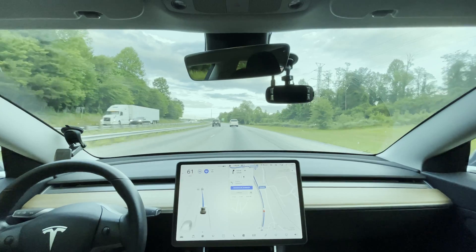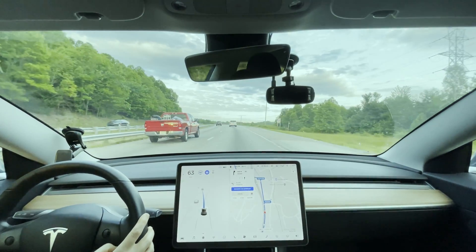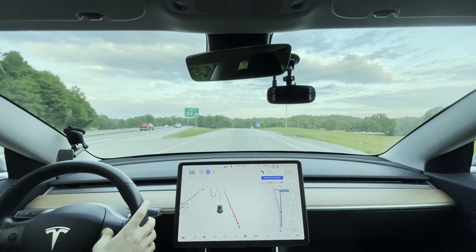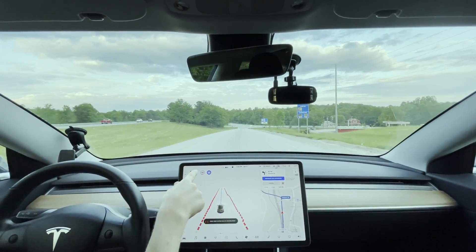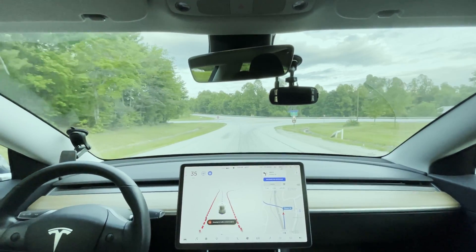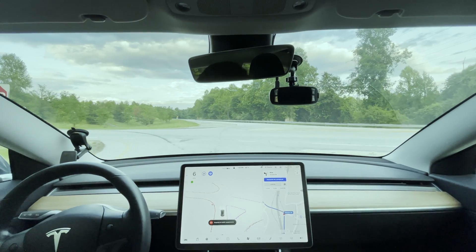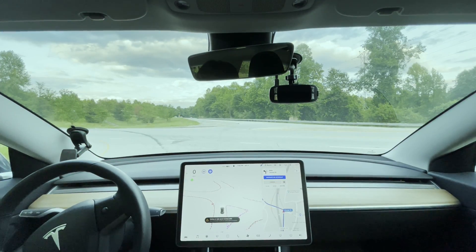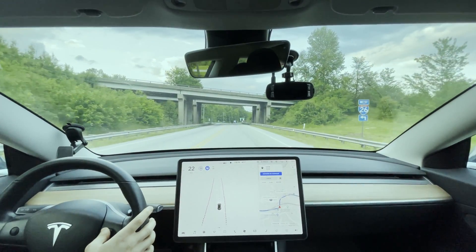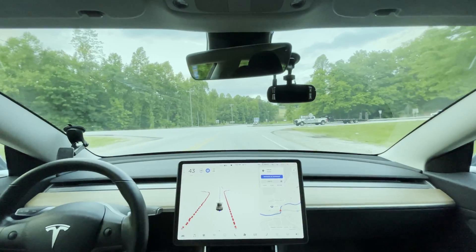What I actually do approaching this exit is try to bring it down to 55 miles per hour, because this exit is a downward hill and the car comes in way too fast. It's hardly using any regen, so I need to bring it down to 40 so it slows an appropriate amount before reaching the bottom of the hill and doesn't have to jam on the brakes there. This road I have to pay close attention to — it doesn't see this direction very well. It stayed a bit too far back but made the turn, just a little slow for my liking. I think version 9 will fix that.